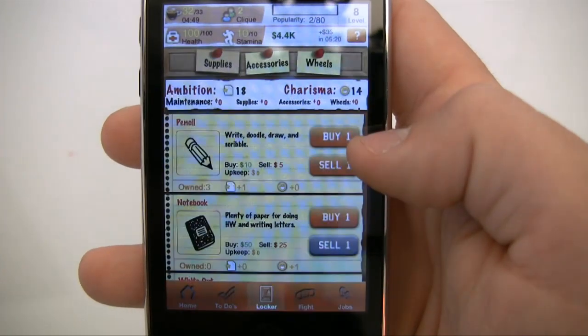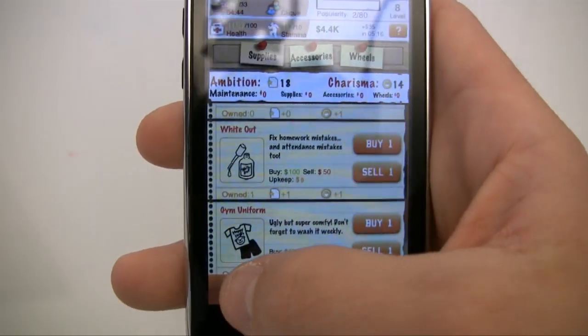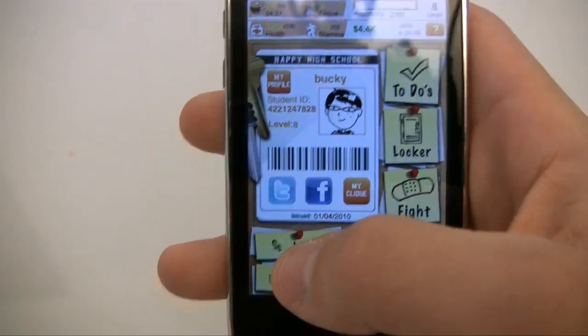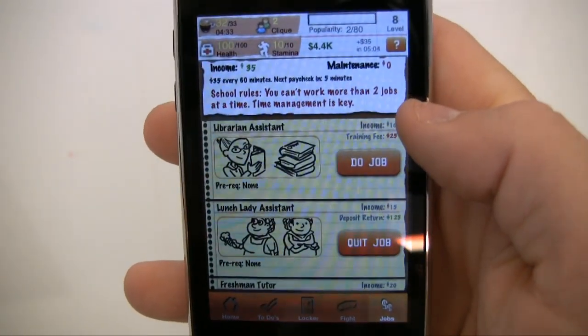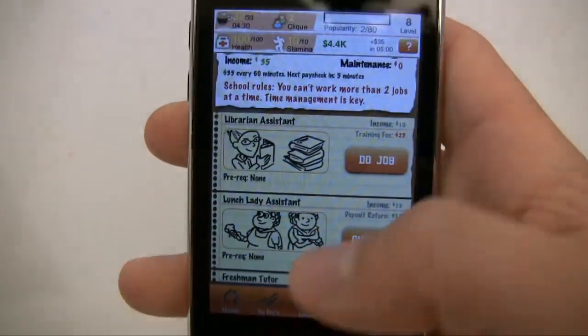The next thing is your locker. Sometimes you need to buy stuff to complete to-dos, like pencils, notebooks, and other supplies — this is where you keep all of that. After that there's jobs: in order to earn money you can do a job, but you can only have two jobs at a time, so choose them wisely.